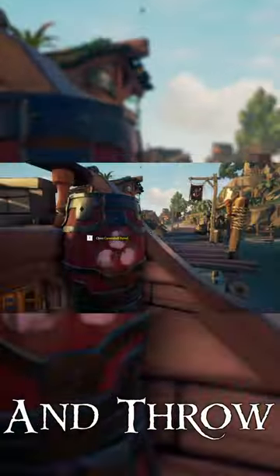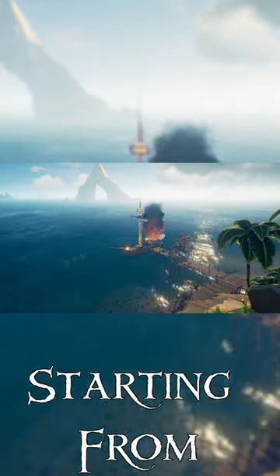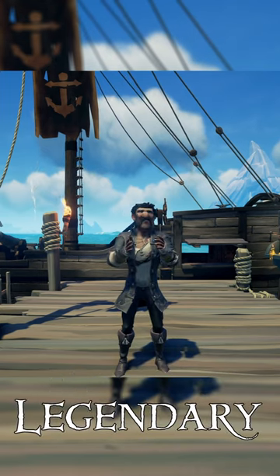Then grab firebombs and throw as many as you want onto the upper deck. Now all you have to do is wait around four and a half hours if you're starting from scratch, and you will have your legendary ill-fated ship title.